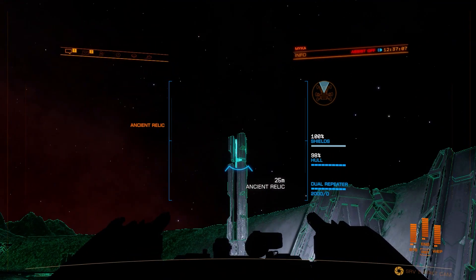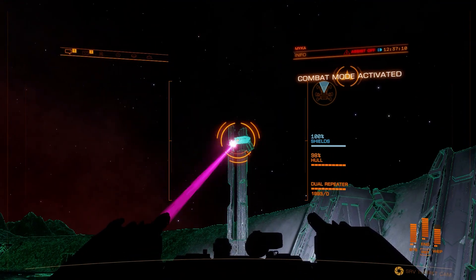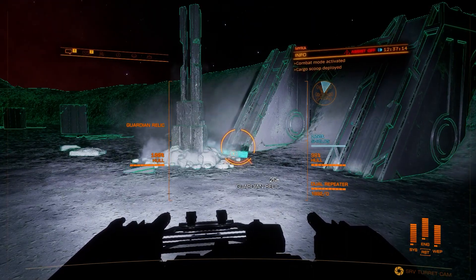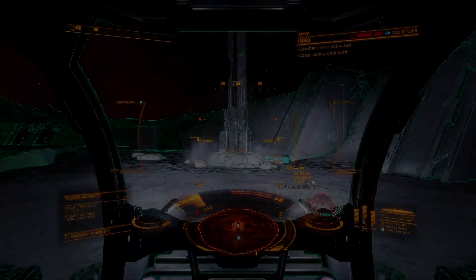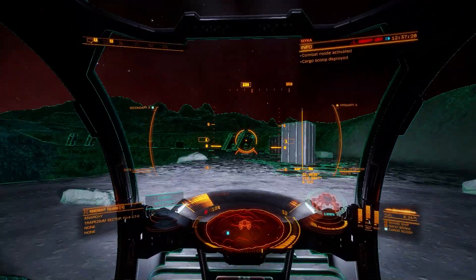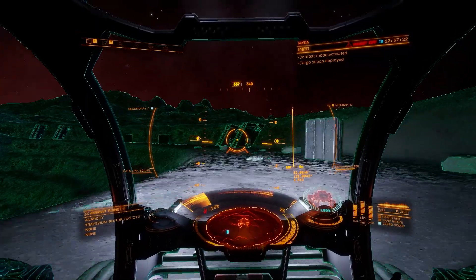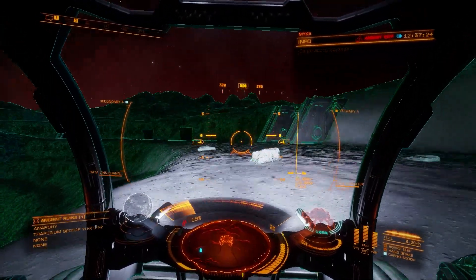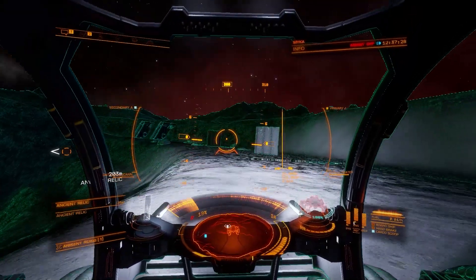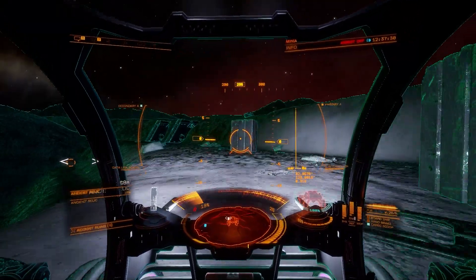Once a relic rises out of the ground, shoot it until it pops off, then scoop it up. You might occasionally have to get out of your buggy to shoot it with a gun, but more often than not you can complete it easily from the comfort of your own SRV. There are a fair few relics around this site, so once you've picked up the four that your SRV can carry, take them back to your ship and then re-log to replenish the site.